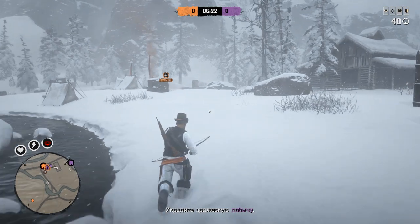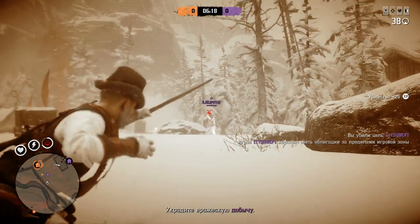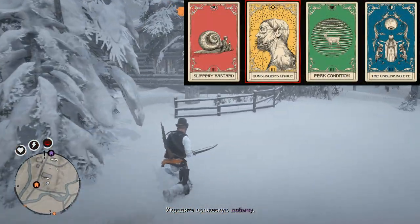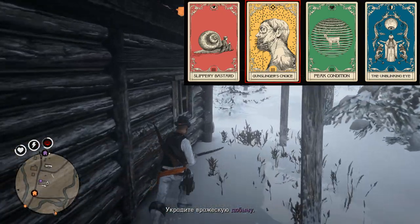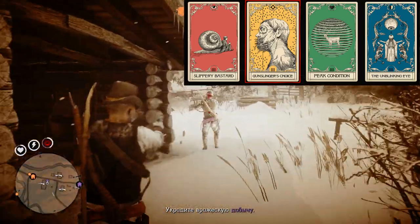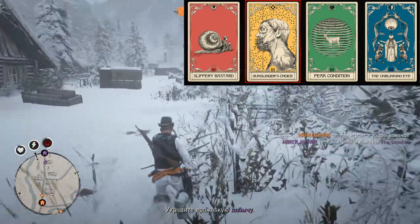On closer maps you might not use a sniper rifle too often, so you can use Gunslinger's Choice instead of Sharpshooter to be a bit more accurate with shotguns. Or you might prefer some other card instead of Gunslinger's Choice — Strange Medicine or Gift of Focus to better control your resources. It's up to you.